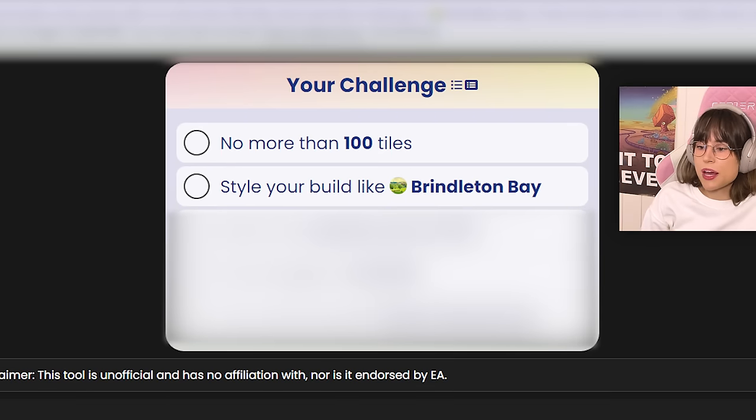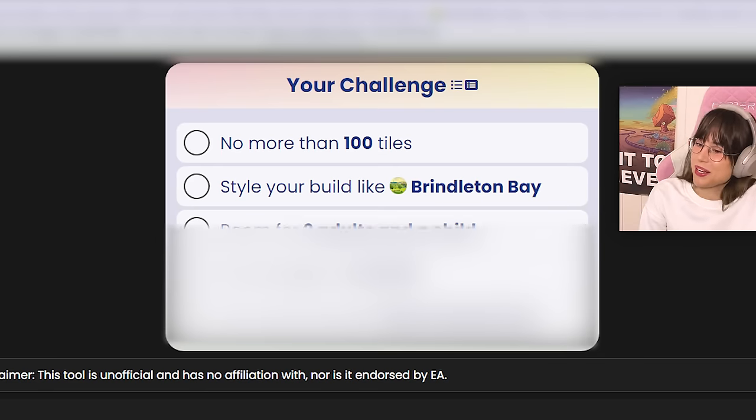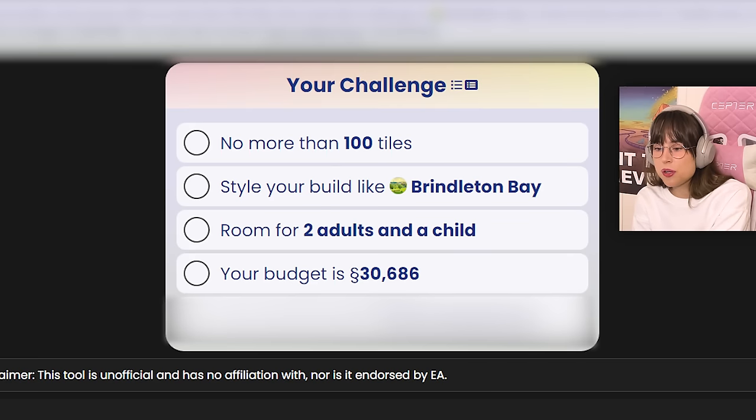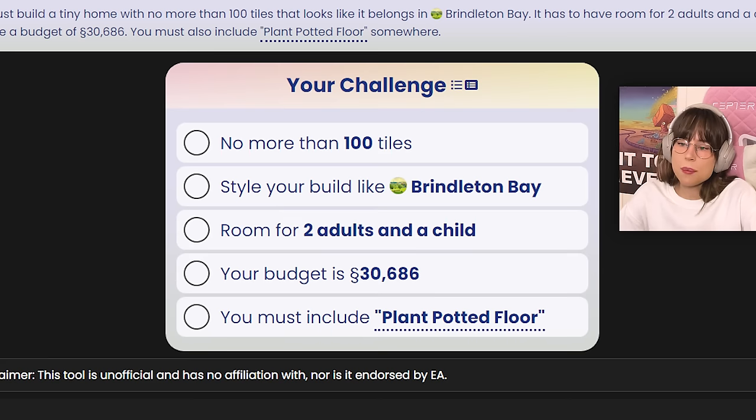On to the next one — style your build like Brindleton Bay. I don't even know what that means. Does that mean the house style that is in Brindleton Bay? I think that's what it means. Anyway, room for two adults and a child — that's reasonable. The budget is 30,686 simoleons, that seems reasonable as well. And you must include a plant potted floor. Well, that's not hard. I got a pretty easy challenge!